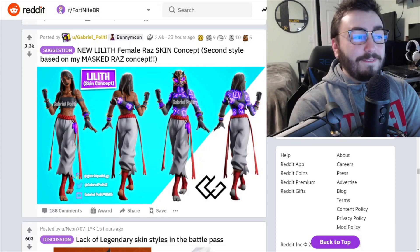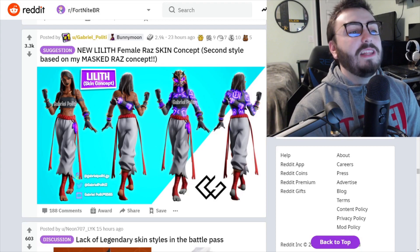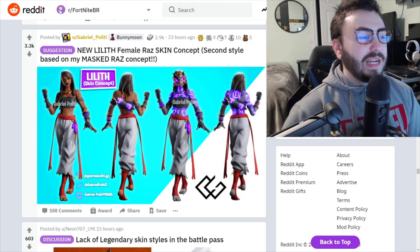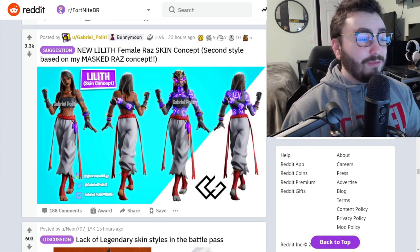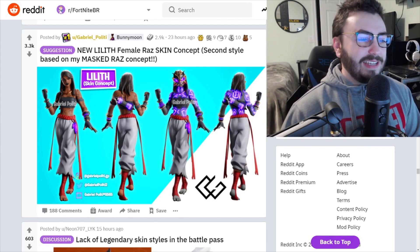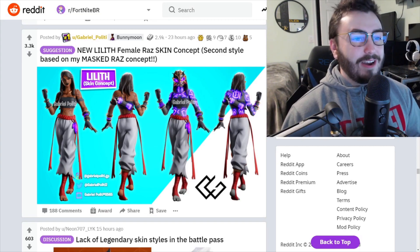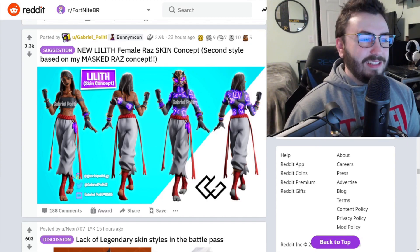New Lilith — female Lynx skin concept, second style based on a Lynx concept. This would go perfectly. I love the edit style with the glowing. I like flashy skins. This is a really cool idea — I'm sure eventually they'll come out with a Lynx counterpart and sell it in the shop. You could just copy and paste this into the game; it would be perfect.